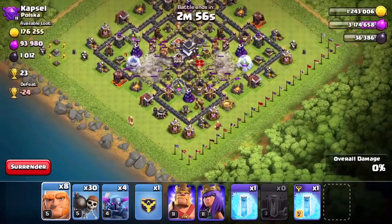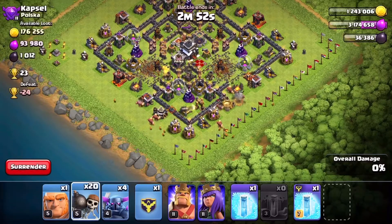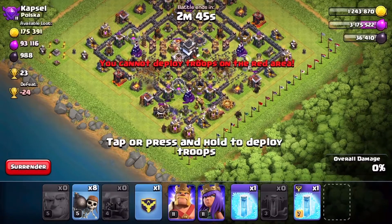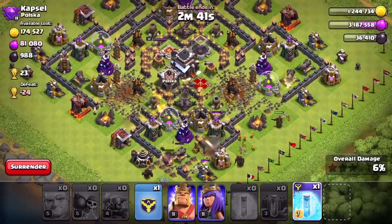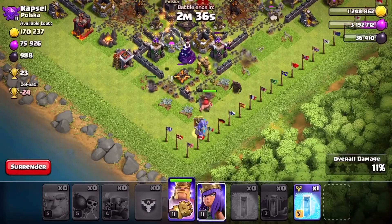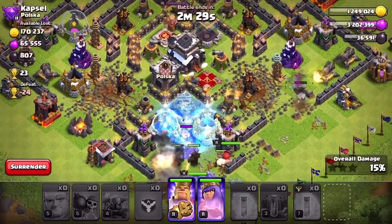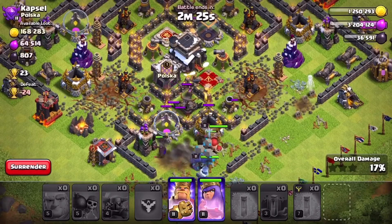We're going to use two lots of four earthquakes either side of the town hall, then open up the center of the base. We're dropping some giants for cover so we can send in groups of four wall breakers to destroy more walls, then send in the peckers and the rest of the giant. We're freezing that wizard tower just to stop it doing damage to the kill squad going in. The center of the base is all opened up, so it's all to play for.